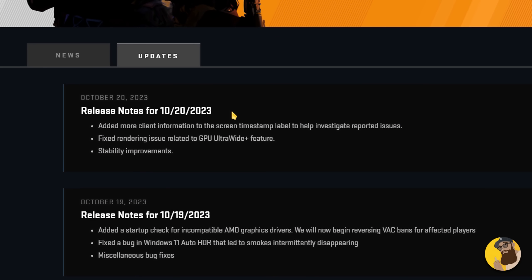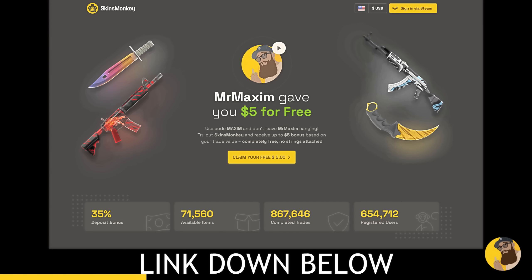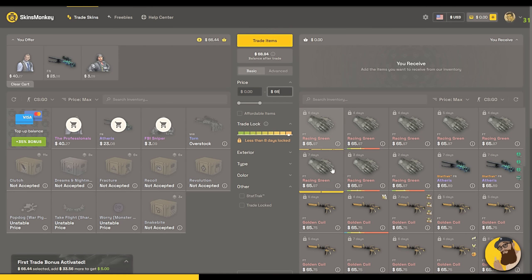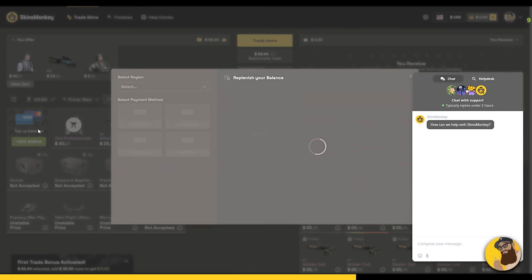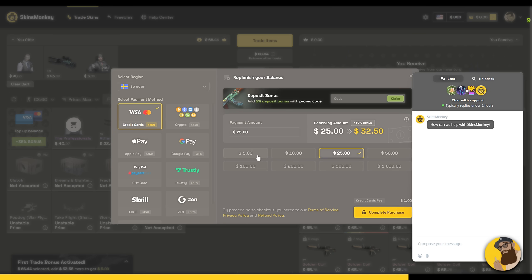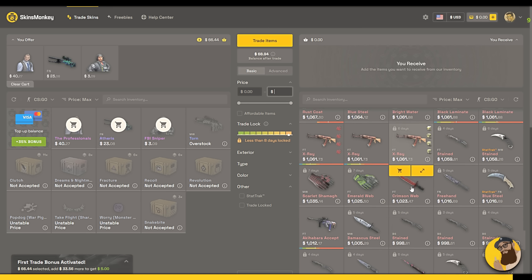Skinsmonkey is an automated service that lets you trade skins instantly for a fee. Sign up now and get up to $5 bonus. Simply add items from your inventory, then find skins that match your current balance. The site offers live support 24/7, you can also top up your balance if you're missing a few dollars, and there's a lot of skins to choose from. Visit my link down below to get to Skinsmonkey.